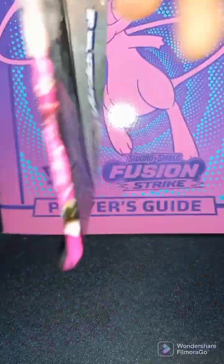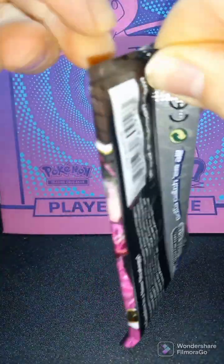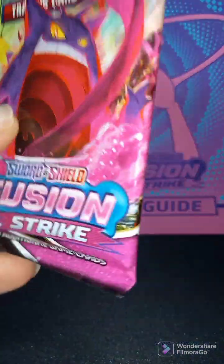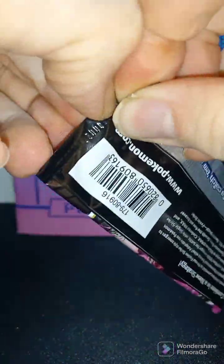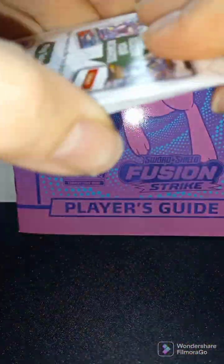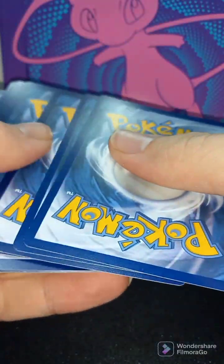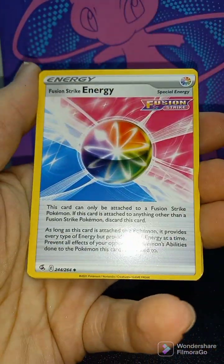Pack Number Four — Fusion Strike Elite Trainer Box. Fire Energy, Fire Energy, set of Scourge, Bug Catcher.